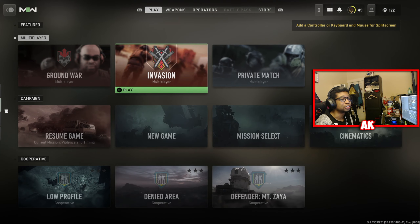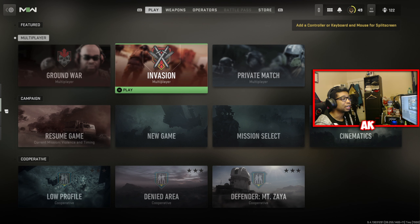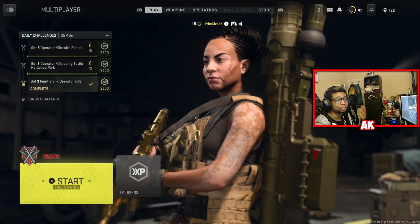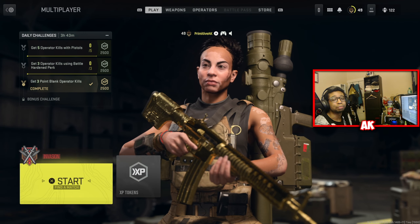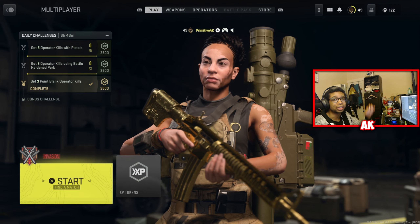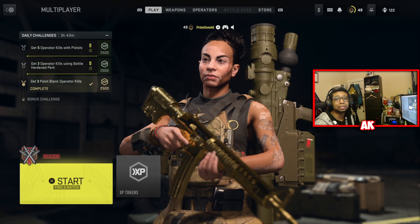Make sure you're playing the Invasion version of Ground War, not regular Ground War. Ground War is 32v32, while Invasion is 20v20 with about 20 bots on the other team as well — bear that in mind. The bots are marked as small dots on your mini-map compared to the bigger dots that show human players when you have a UAV up.